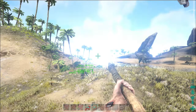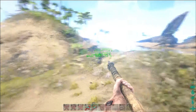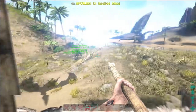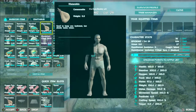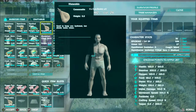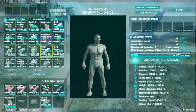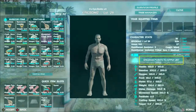Hello everyone and welcome to Ark Survival Evolved. Last episode we did get some dinosaurs. Since then I've done a lot of changes - I've got myself up to level 29 by killing loads of animals, which has taken quite a while. I've got all this stuff from supply drops and I've got 287 engram points which I will be spending today.